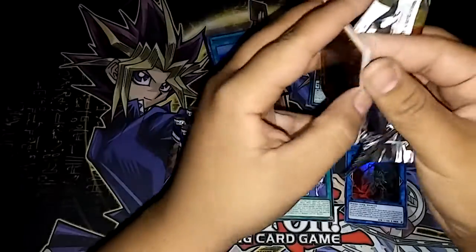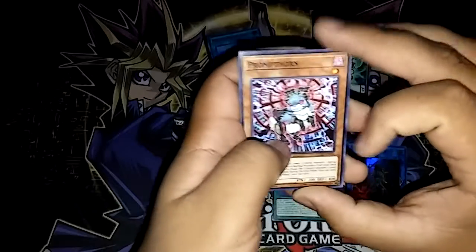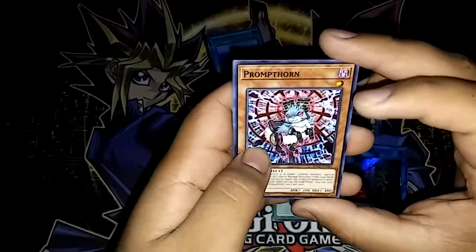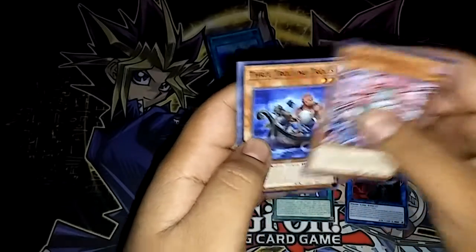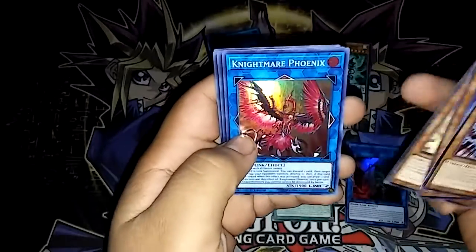The thing with sneak peeks is you can only go or use your name once a day, so if you want to buy another one you gotta wait till the next day or use somebody else's name. We've got Prom Thorn, Trolling Trolls, Trickstar Nightshade, and Nightmare Phoenix.